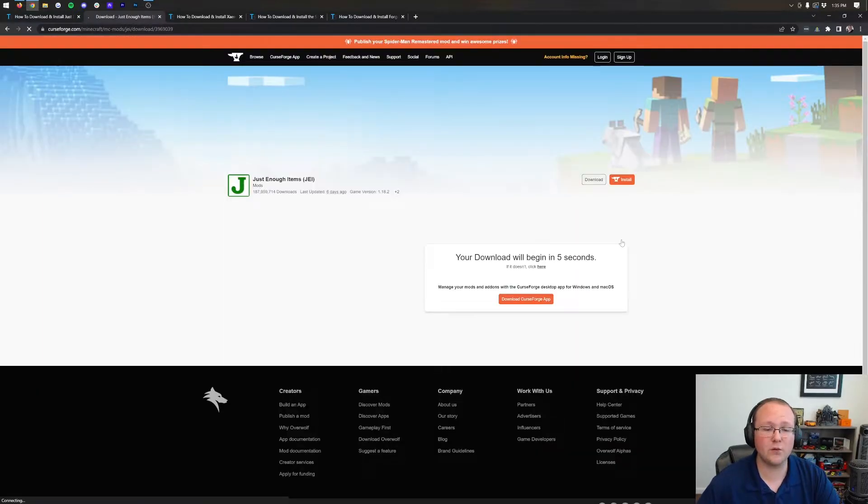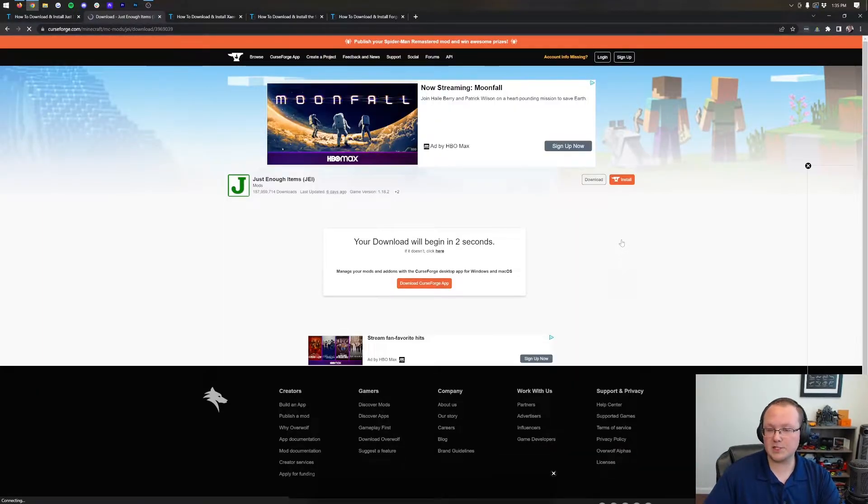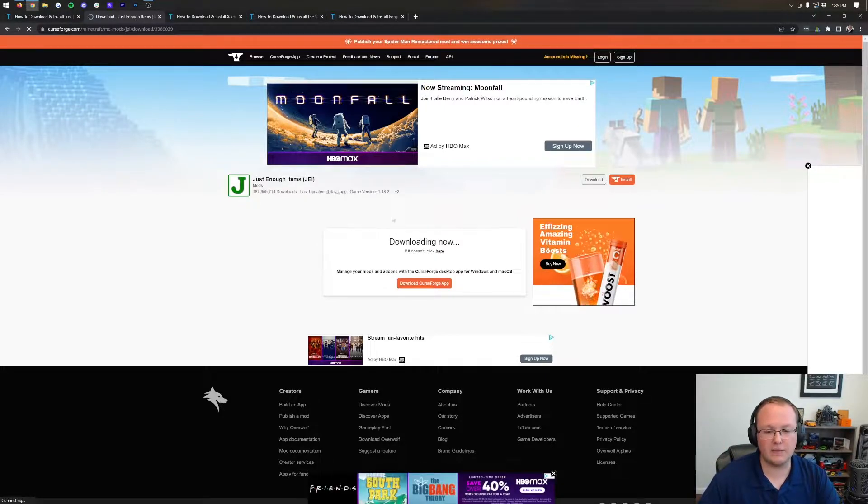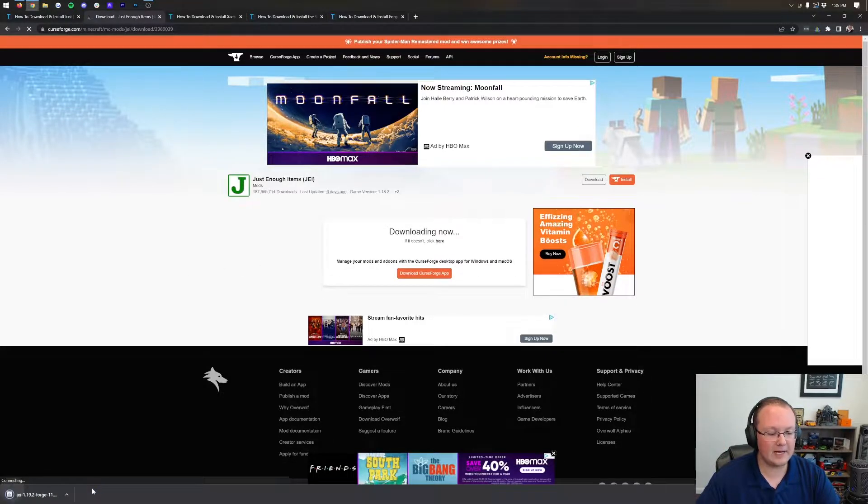You want to make sure you download the Forge version of a mod. Some mods will have both Forge and Fabric versions. Fabric is just another mod loader — it's great, but in this specific video we're teaching you about Forge. The download will appear in the bottom left, and you may need to keep or save it depending on your browser settings.